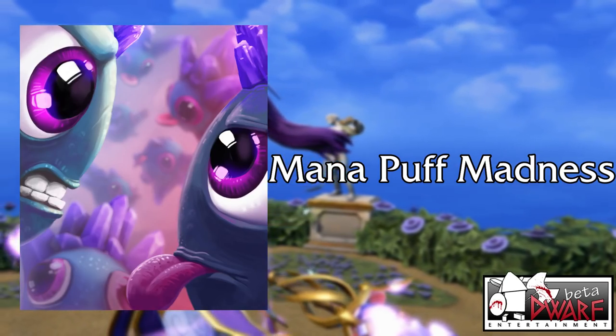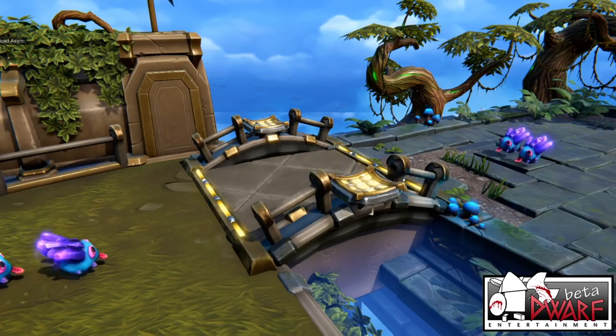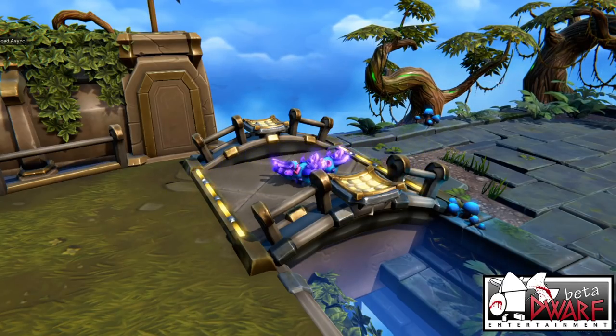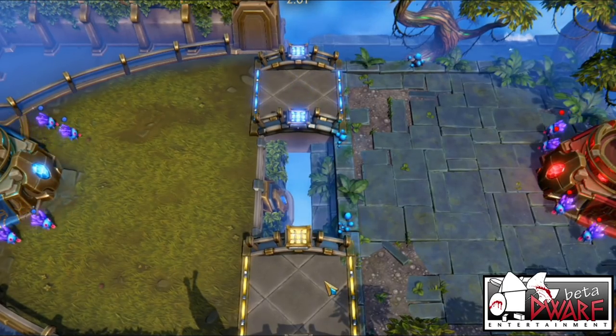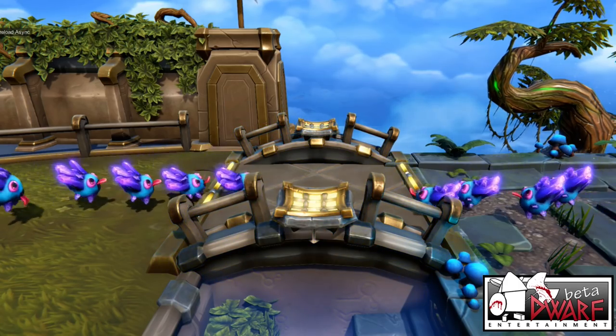Where there's mana, there'll always be mana puffs, and the new card Mana Puff Madness is a demonstration of just how crazy the little ones can get over it. Tangling alongside the mana-obsessed elves this season, this 2 mana supreme spell card will spawn 4 mana puffs for both sides of the battle. Keep yours alive to maintain that juicy flow of mana to fill your elven cards.